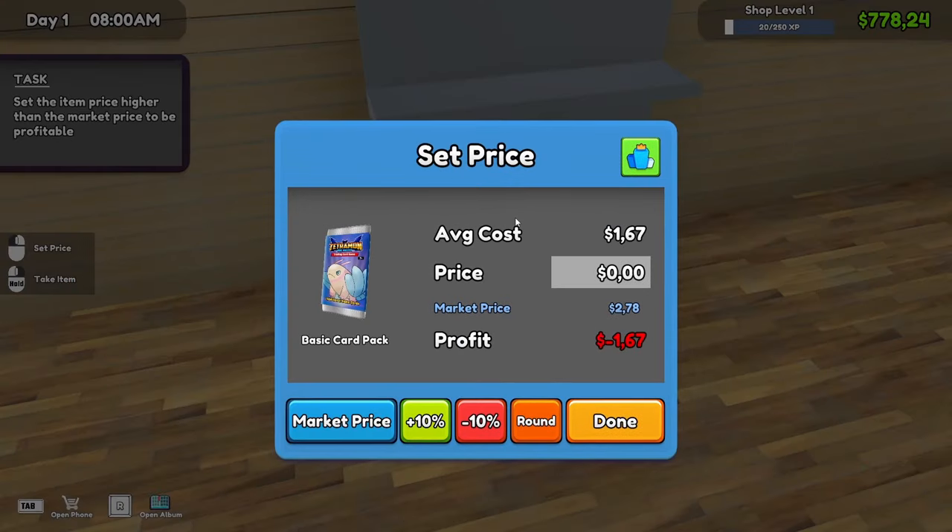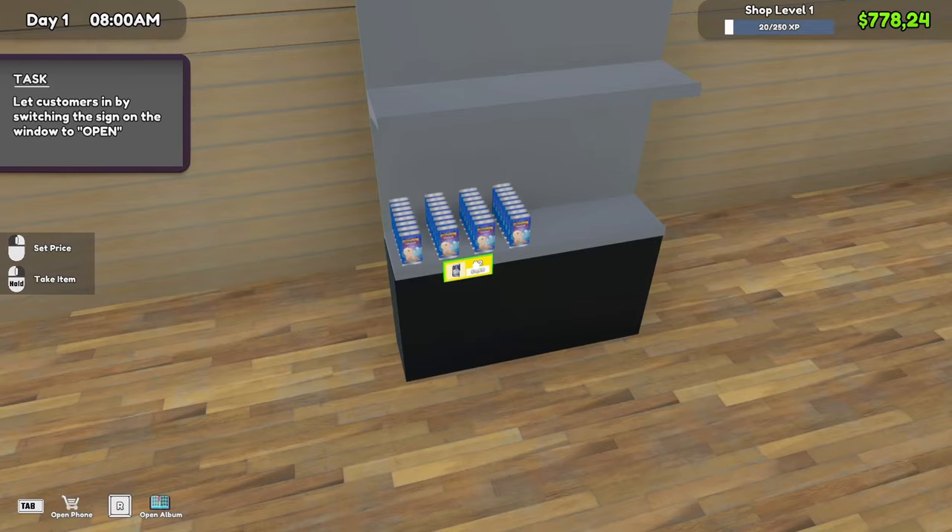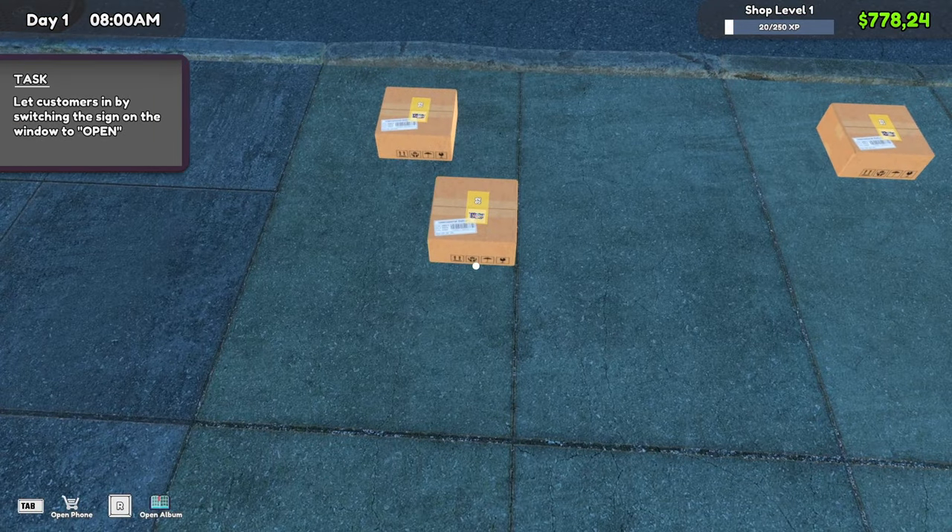Set price — we've got two strategies. The first is to go market price plus 10, which takes it to three dollars. If I go plus 20 it takes it to three thirty-seven, and that rounds down to three dollars anyway. So we're pretty much selling it for just under ten percent margin. I think we need to go for roughly three dollars fifty. That's not a lot of profit but we're going to try and go for volume. I think three fifty is around enough, so we'll set the price at that.